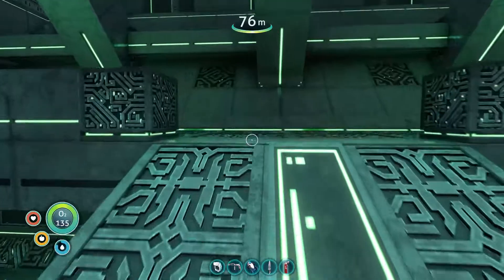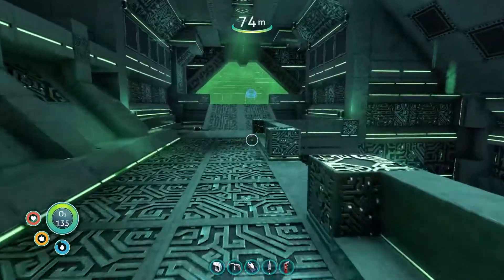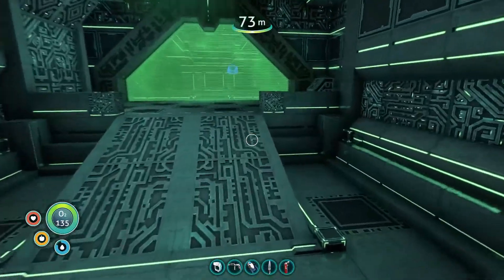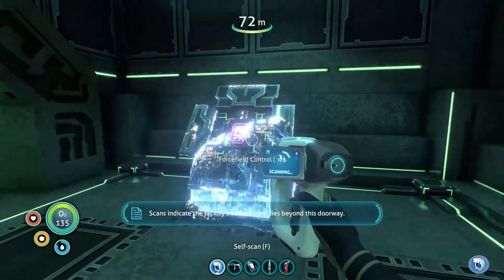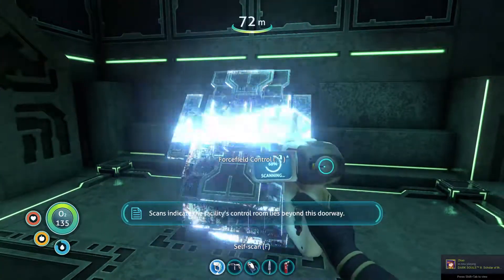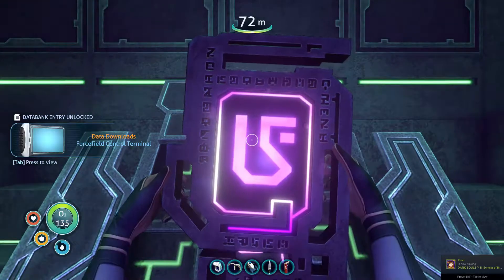Fortunately it has malfunctioned. I best stay away from that then - otherwise I'm going to end up blowing this entire planet to pieces. Scans indicate the facility's control room lies beyond this doorway. Force field. Insert tablet.